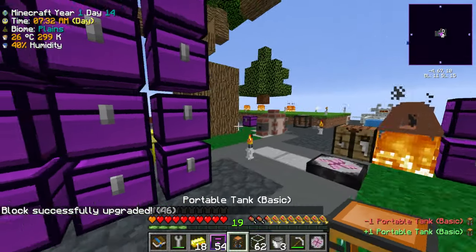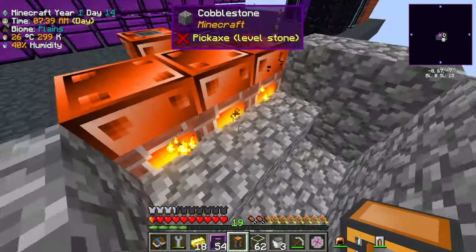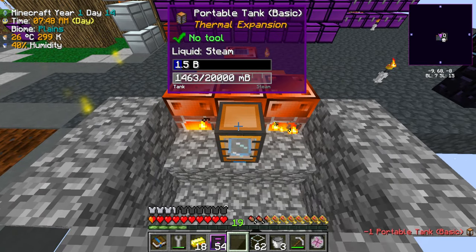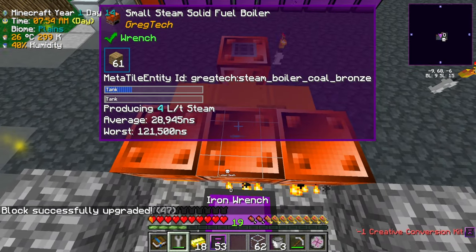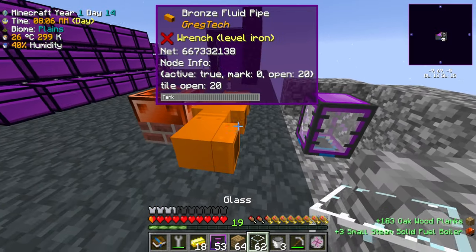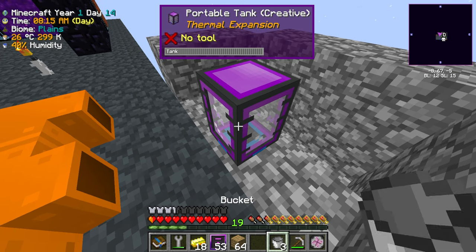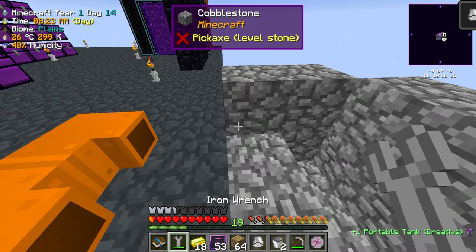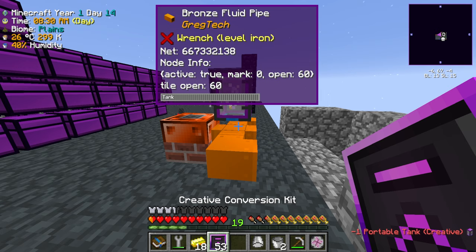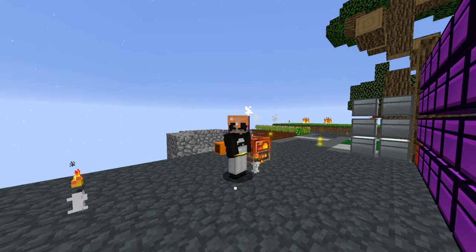We've got plenty of water still. Oh wait — this auto-outputs steam, so we technically don't even need the boilers anymore; we have infinite steam now. The question is how to get steam out of this tank. Oh — we can use a steam bucket! That actually keeps the fluids — that's genius! But unfortunately that's where we have to wrap up today's episode.